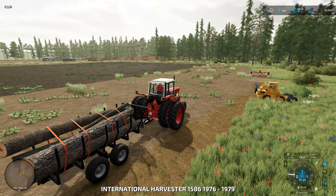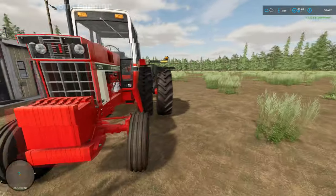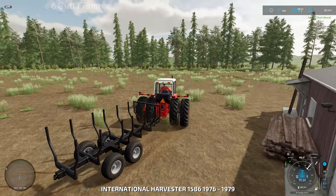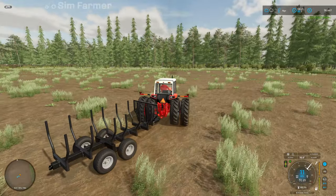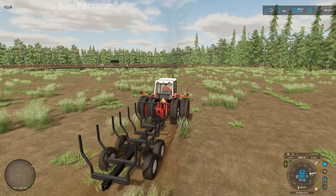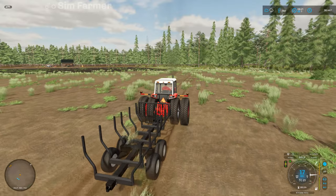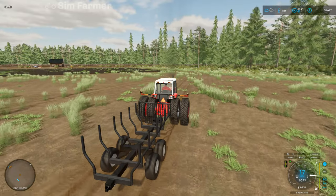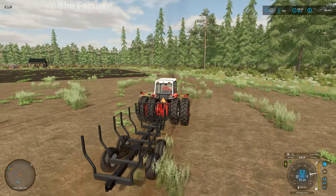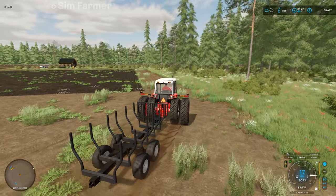We'll get those strapped down and get back in our International. We'll get these sold — that's another three thousand five hundred and thirty-three for that load, so we're up to thirty-eight thousand four hundred and forty-seven. That should be enough to get the rock removal tool I'm going to use, and also possibly the lime crusher, but we may need some other equipment to help with that because I'm not sure how that's going to quite work yet.